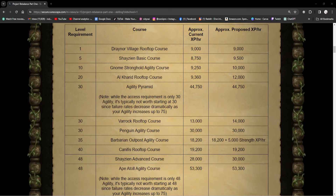First up, they're going to switch the Draynor agility course with the Gnome Stronghold agility course, or they're just going to leave the requirement the same. Either way, they're making the Draynor village rooftop course the level 1 requirement, so new players and everyone else has an easy time starting off training agility instead of having to run all the way over to the Gnome Stronghold agility course.